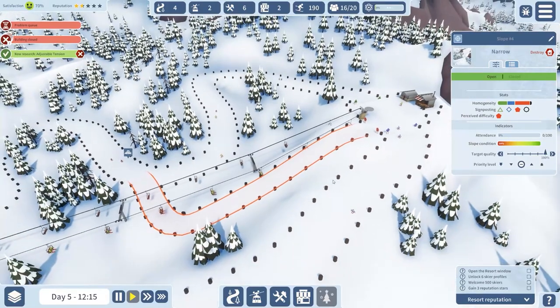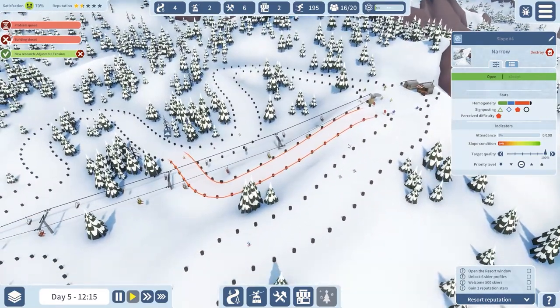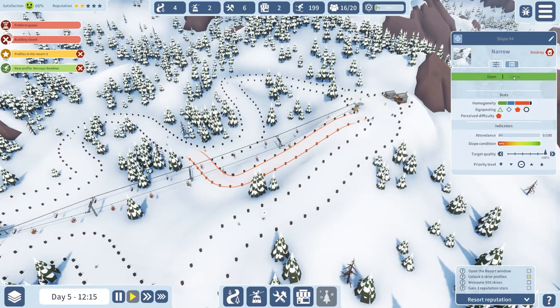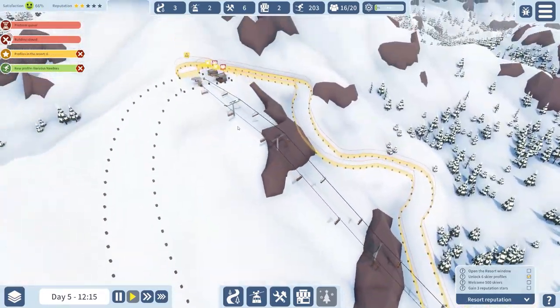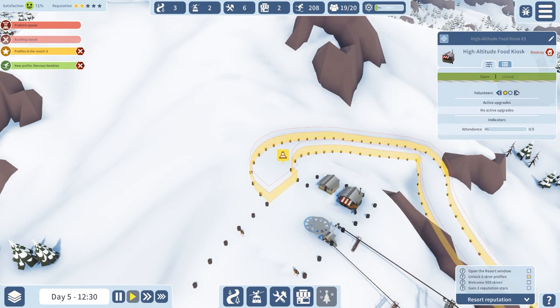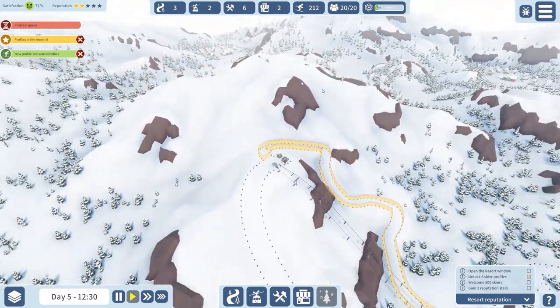Has this one received any people at all? I don't think it has — I think it would be best to just delete it. Now that we've got all this working, let's assign people to the high altitude food kiosk as well as the ski patrol lodge. People are now starting to get on these and go up.